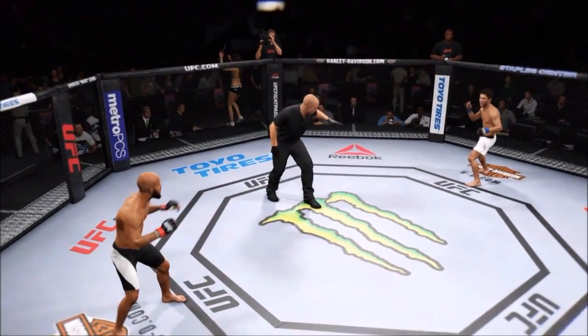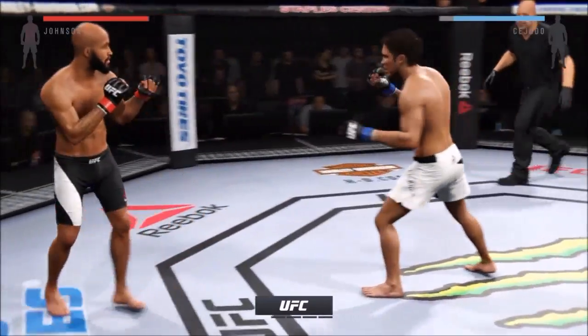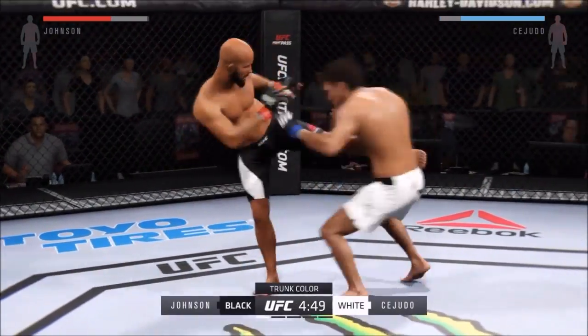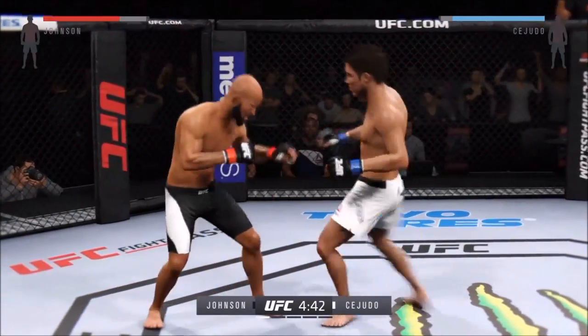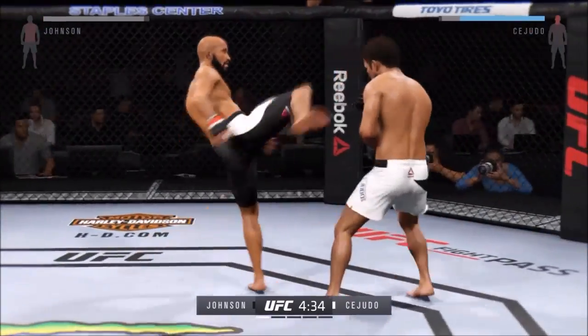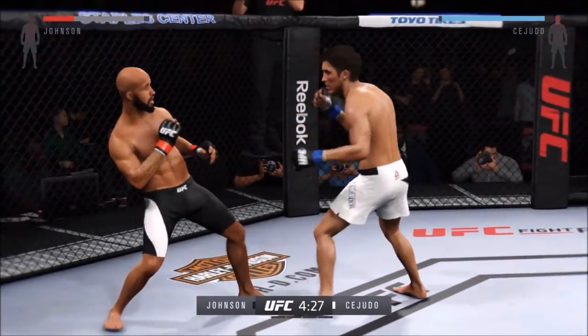Demetrius Johnson versus Henry Cejudo — here we go! Tonight's main event is scheduled for five five-minute rounds. White trunks for Cejudo, black trunks for Johnson. One thing Mighty Mouse likes to do is counter strike — he will take advantage of openings when his opponent leads and land brutal counter strikes.